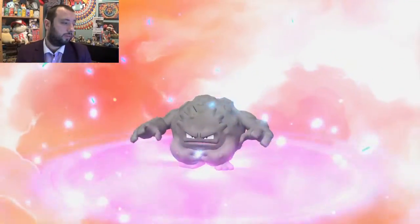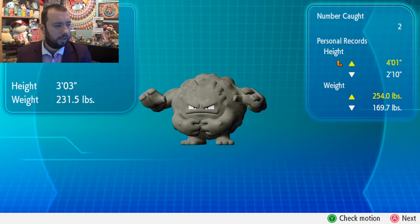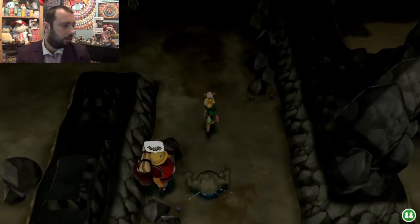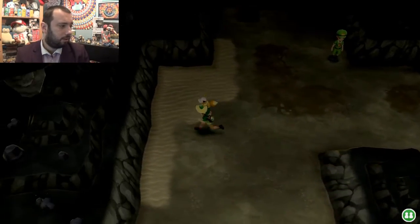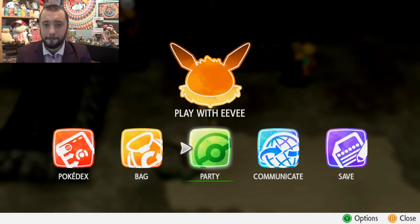Graveler — it's weird. Geodude's got two arms, Graveler's got four arms, Golem's got two arms again. So it grows two arms and then the two arms disappear — strange. Anyway, that's Graveler. There you go, that's it walking. Look at it rolling around — that's pretty cool. I like that. Right, be back in a minute once I've found the Graveler Master Trainer.